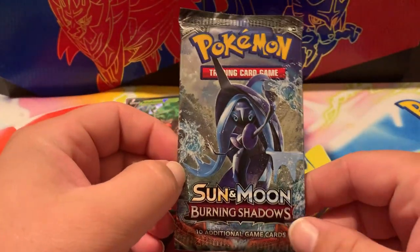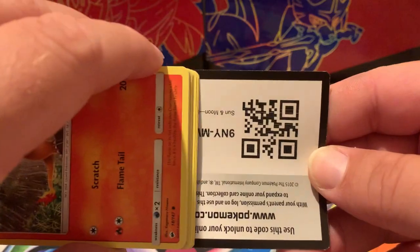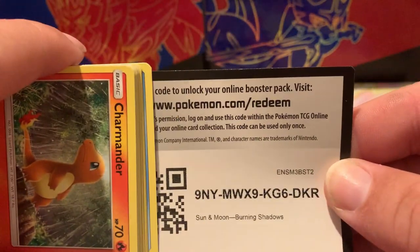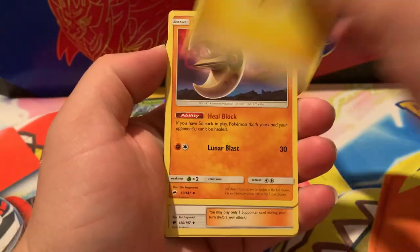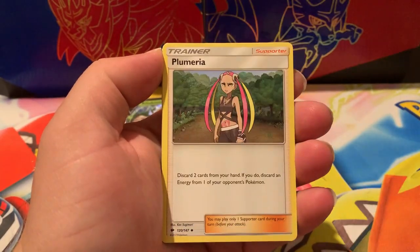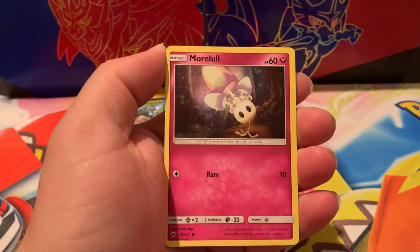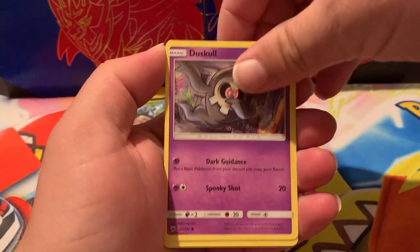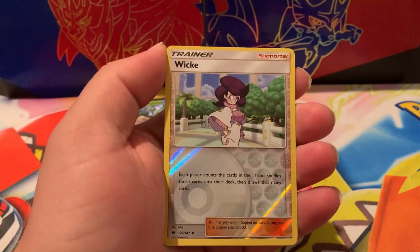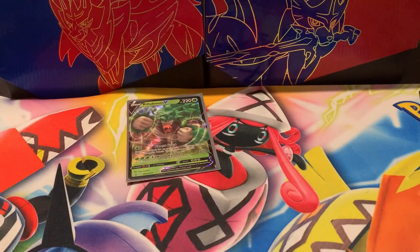Getting into the Burning Shadows pack. Code. We've got ourselves Lightning Energy, Lunatone, Poipole, Scyther, Charmander, Morelull, Espurr, Duskull, Oddish, Nincada, and a Rare is a Persian Non-Holographic.